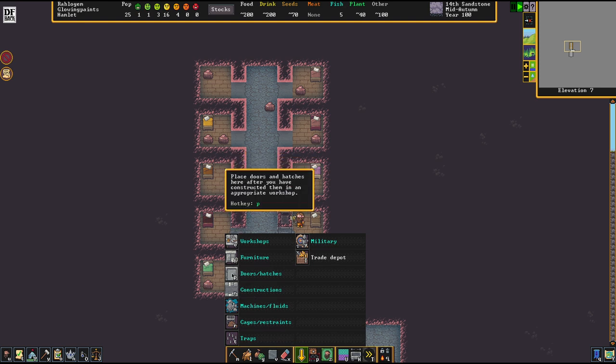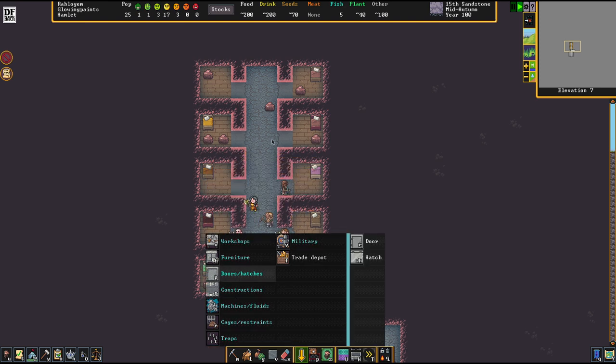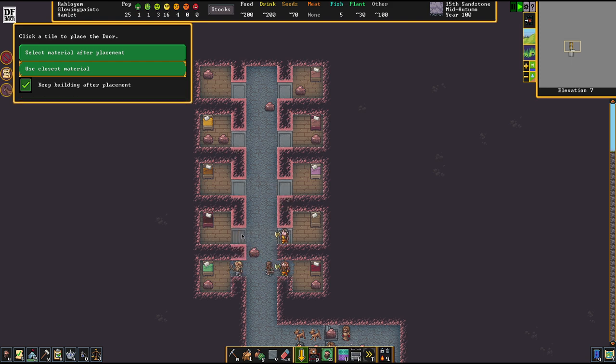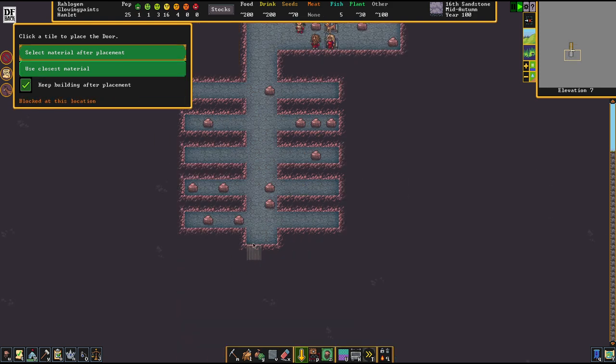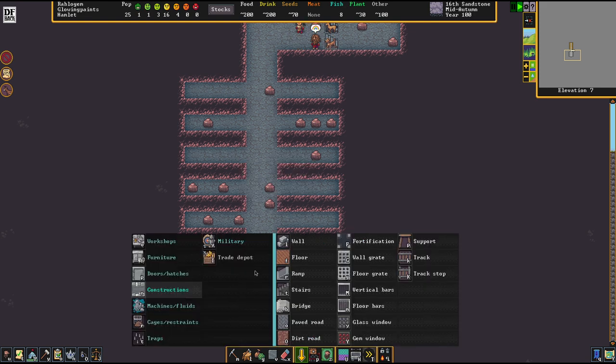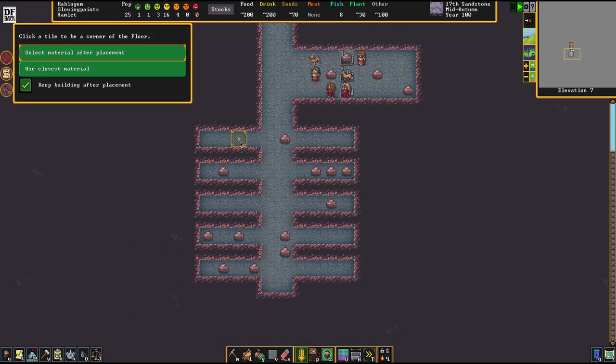If you're wondering why I'm smoothing out the front tiles here — this is to make sure that the doors connect nicely with the rest of the flooring. Otherwise it'll look rough, like you can see here. With smoothing, the border becomes sharp and clean.